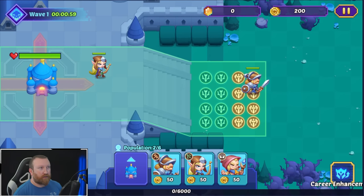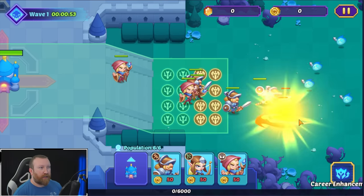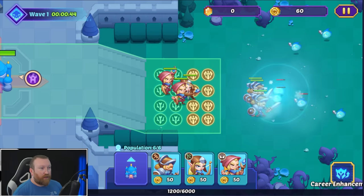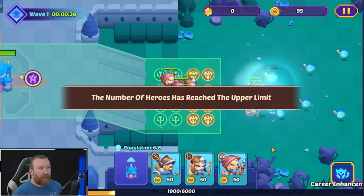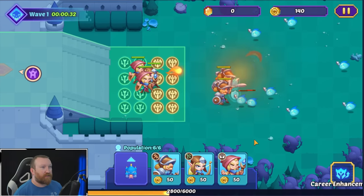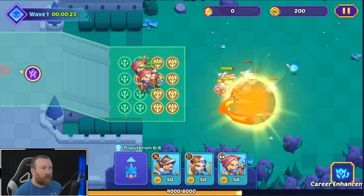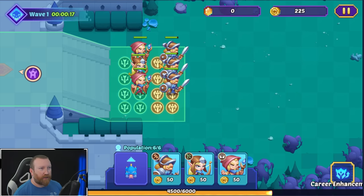So you can recruit your actual heroes too — recruit the whole team and they go to town. I kind of like this. You can only have a certain number of heroes — looks like five. You can see how long the wave is going to last. The archer has an AoE attack, the mages have an AoE explosion, and the warriors tank the front line. Then they come back and reset on their spots.